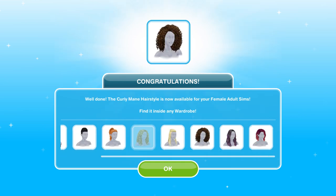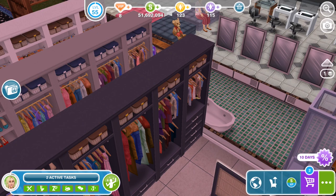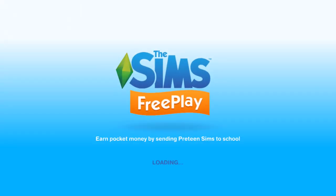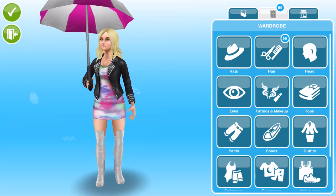When you have collected all 9 hairstyles, you'll get a congratulations message saying you have won all 9 hairstyles — find your fashionable hairdos inside any wardrobe. Let's take a look at the prizes. Get a female adult Sim selected, click on a wardrobe, and browse clothes, and that will take us into where the hairstyles are. We've got 99 hairstyles — wow, that's incredible!